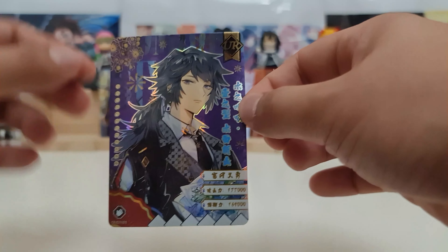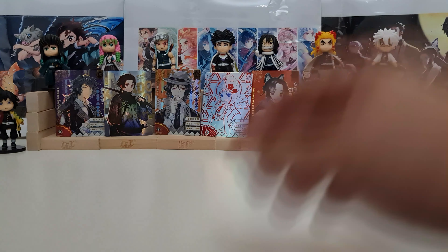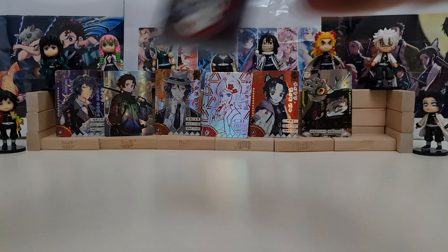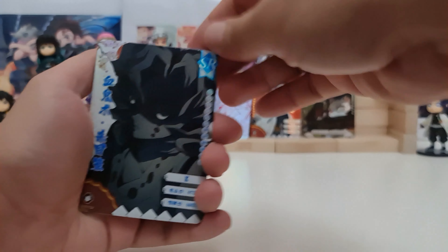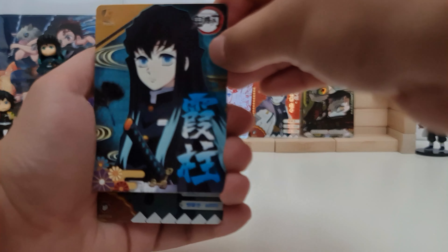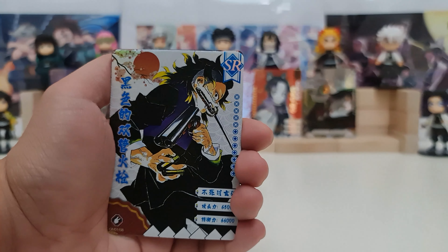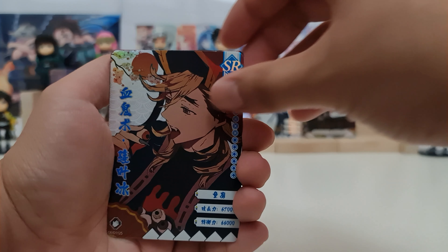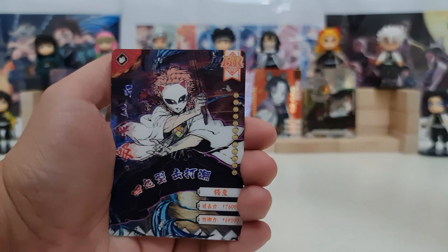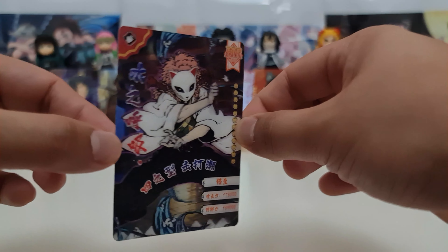UR! So we have a lot of hits for this set. Next one. Promo card — it's Muichiro, the Mist Hashira. We have Rui. This is Genya — Genya SR. Then we have Doma SR, Doma SR. And our hit — Yoooo, we have a 3D card, HR!